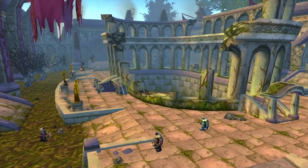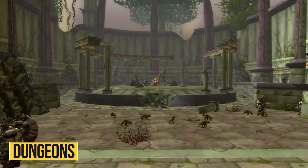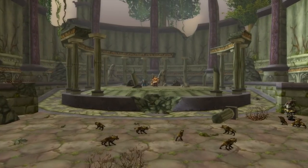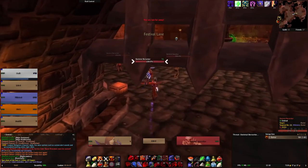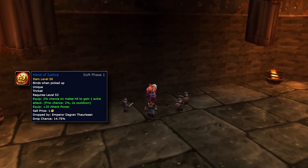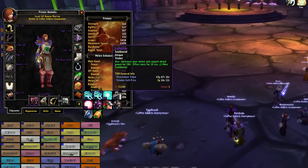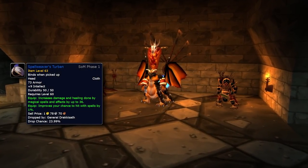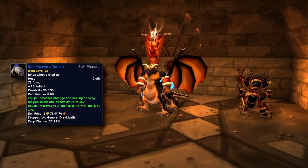Obviously the next avenue of gearing you should get into is dungeons. Classic has a lot of dungeons available at max level, and with Dire Maul being available from the start now — unlike in the first iteration of Classic — you'll be busy doing dungeons for quite a while. In the first iteration of Classic in 2019, I got Hand of Justice completely randomly while doing BRD while leveling, and I kept that all the way into Naxxramas. Spellweaver's Turban from General Drakkisath is another great new item available from Phase 1 that will last you a very long time.